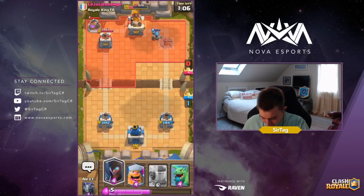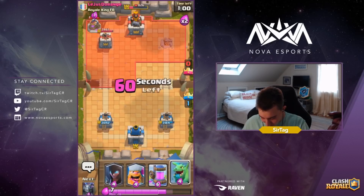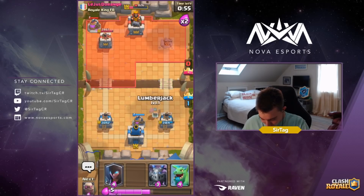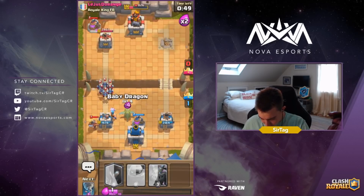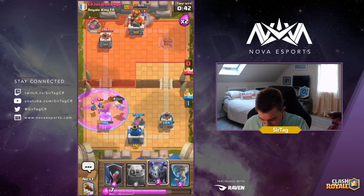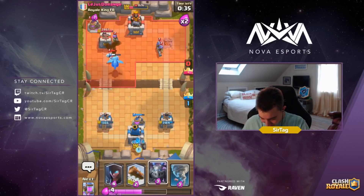He pumps up and gets adventurous. I can't pump up immediately because he has Miner in cycle — I have to wait for 10 elixir so I can go in for a collector and make sure I have something to defend against Miner. He went in for some direct tower damage — an interesting maneuver I don't fully understand, but some things are better left unexplained.